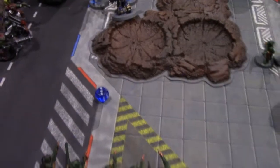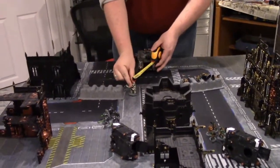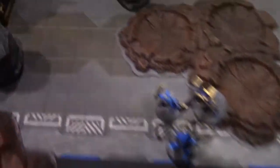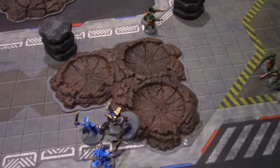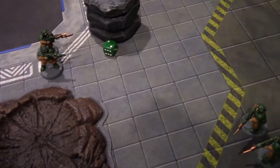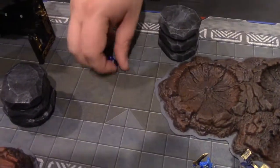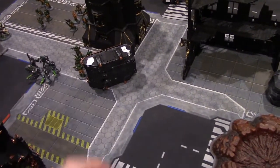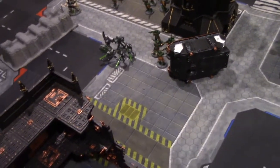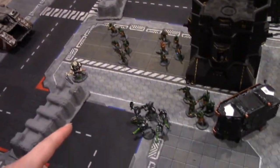A group of zombies charges the Necrons — overwatch: two pistols hitting on sixes — one wound — Disgustingly Resilient fails — one zombie dead. Inferno combi-bolter — hitting on sixes — one hit, wounding on three — Disgustingly Resilient fails — another zombie dead. Earning two kills: choosing to move someone back six inches rather than take a boon — pulling the Necrons back out of Typhus's 18-inch range.